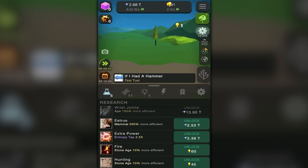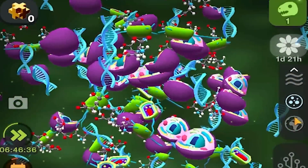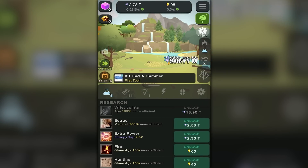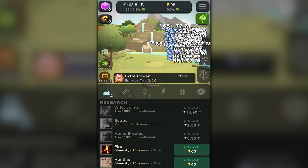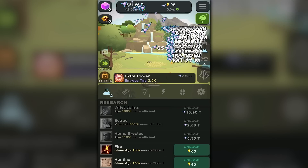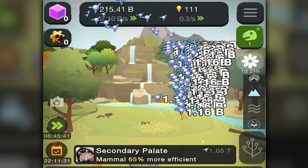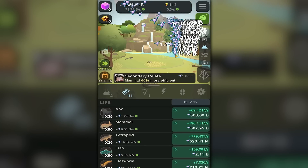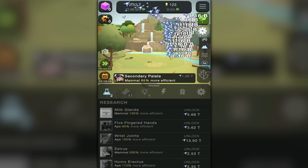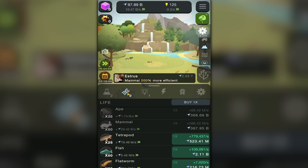Oh yes, the Stone Age has been reached! Our monkeys are evolving, and we get to upgrade things in here as well — that's interesting. I believe I get a super award for that — yes, billions of money and more ideas! The entropy tap is 2.5 times more. Going back to where all my bunnies live — I get 260 million every time I click that, but if I hit this button I get 600 million! Oh yes, this is satisfying!